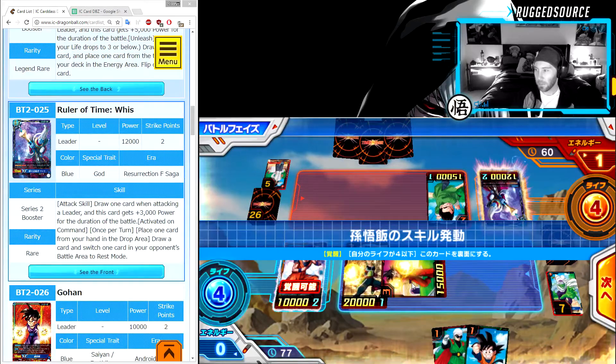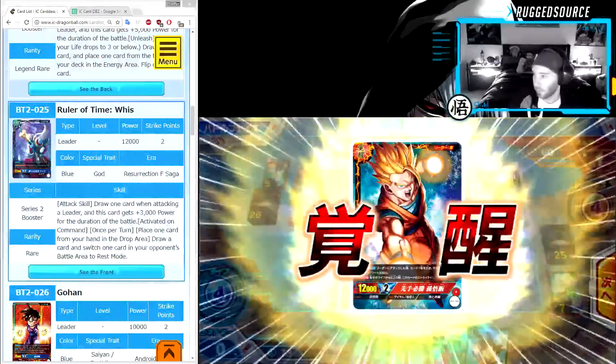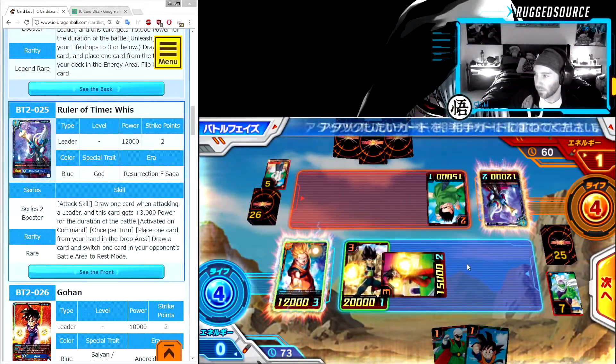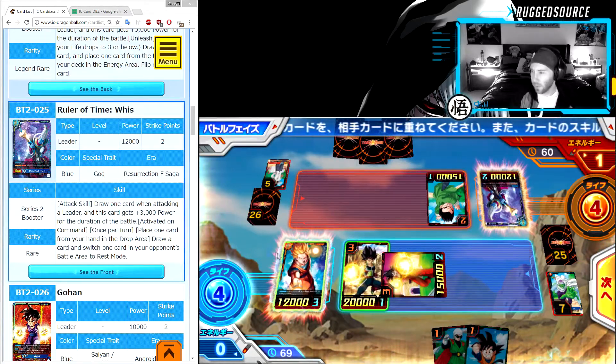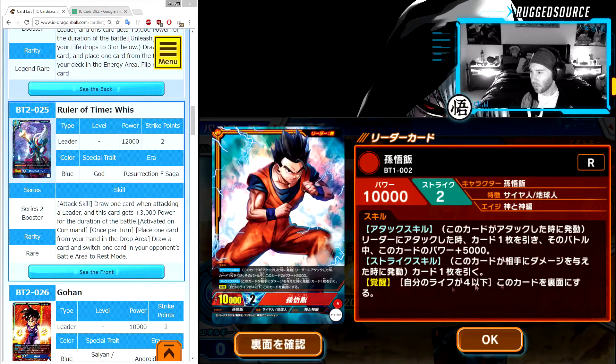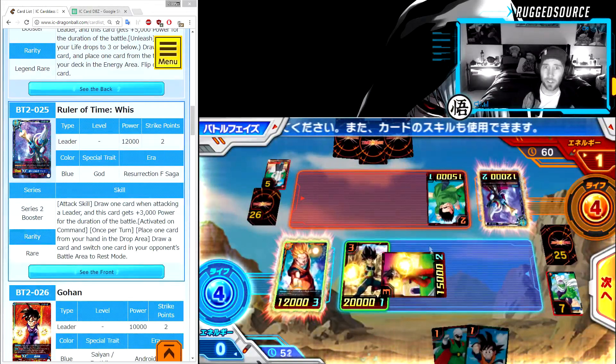We're gonna go ahead and flip Gohan — click the red button. He's gonna draw... oh he doesn't draw. Maybe this Gohan doesn't draw. That's lame — Gohan sucks. Even for free they give you a bad leader card.